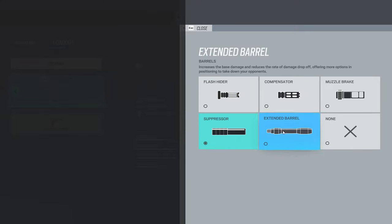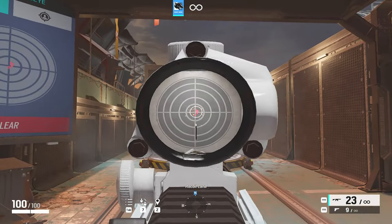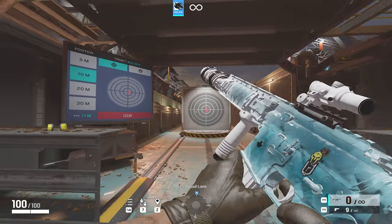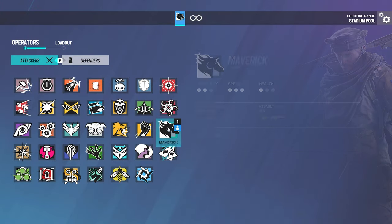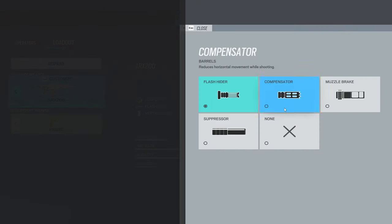If you struggle with recoil, just use the Flash Hider. For the ARX on Nomad, I'm going to show Flash Hider and Compensator.